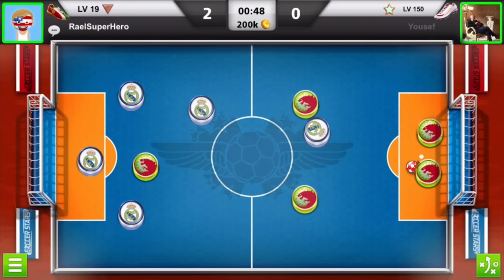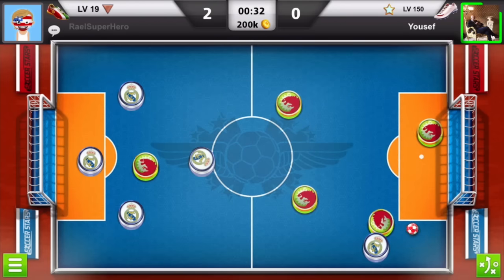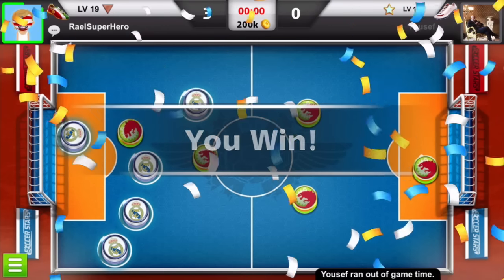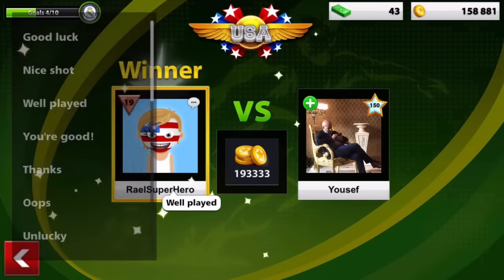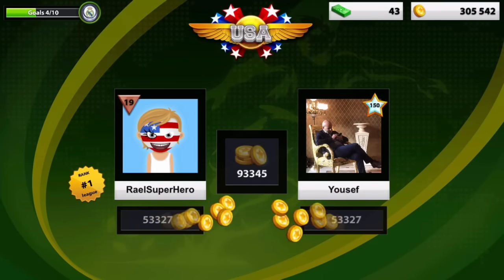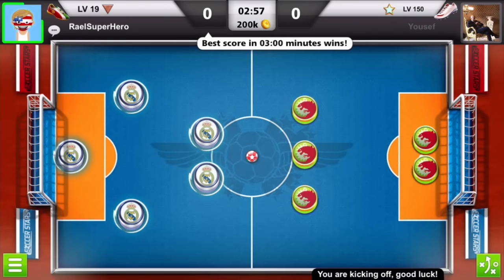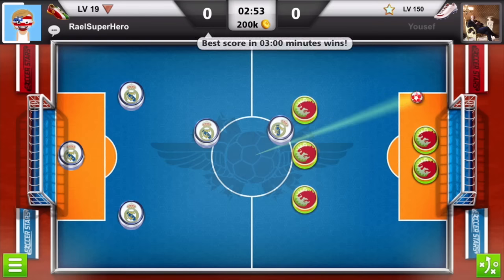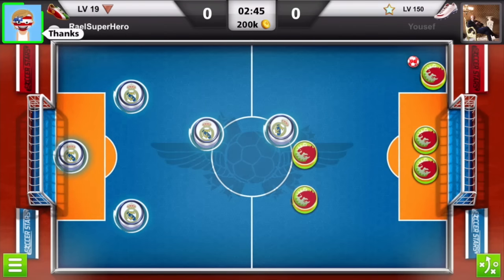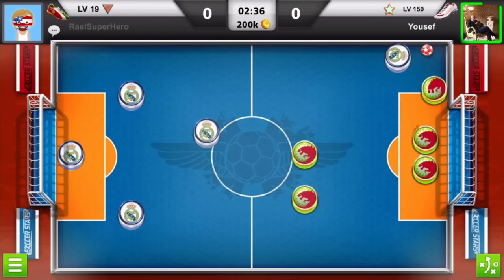I'm making my move and he's going crazy — I'm making my own moves and managing to do 3-0. He felt so bad. I told him I want to play again and he agreed. We bumped our coins to 352k and went for another gameplay — level 19 versus this level 150, which is the highest level in Soccer Stars right now. I made my move and waited for him; he's playing defensive.